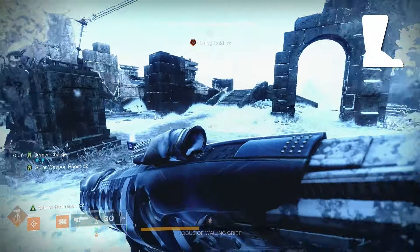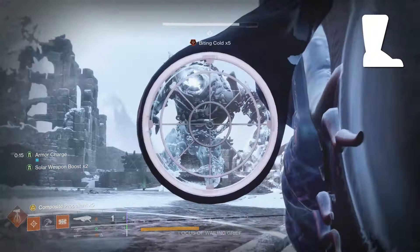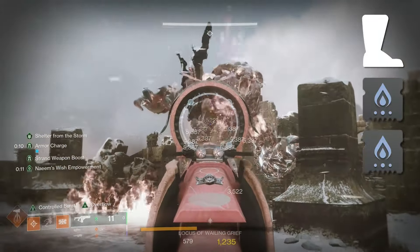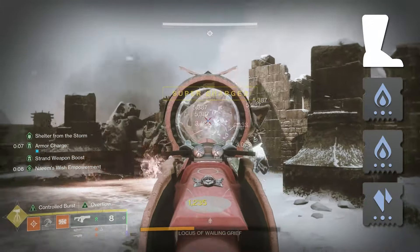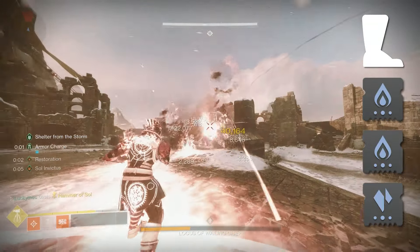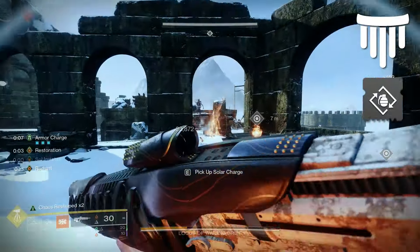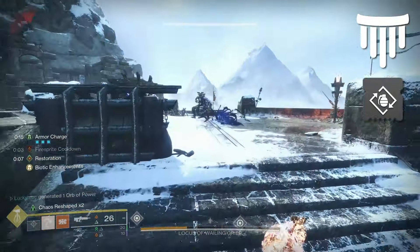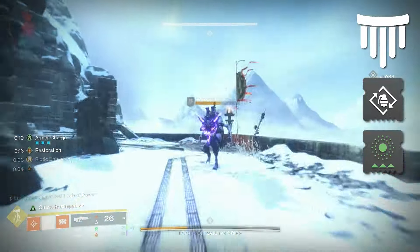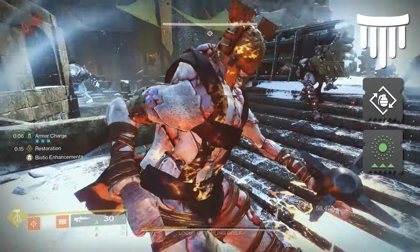When it comes to the leg mods, since we are the only ones dealing damage to the boss, I like to run 3 weapon surges. I typically run Dragon's Breath as my heavy weapon, so I take 2 solar weapon surges to buff my heavy and my primary, and then 1 Strand or Stasis weapon surge to match my backup DPS weapon. If you are running Whisper of the Worm, then I would just run 3 weapon surges that match your heavy. For the mark, I take Bomber to use my class ability to gain back an extra 12% grenade energy, paired with Time Dilation so we can hold up to 45 seconds of armor charge, making it easier to have weapon surge active throughout your entire DPS phase.